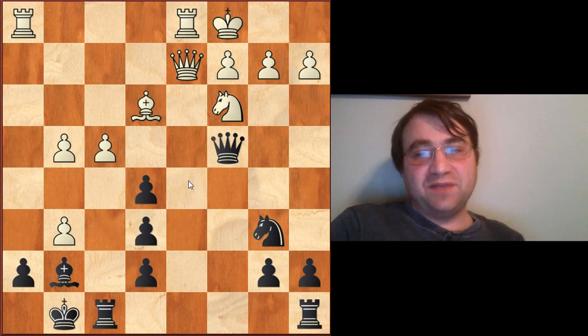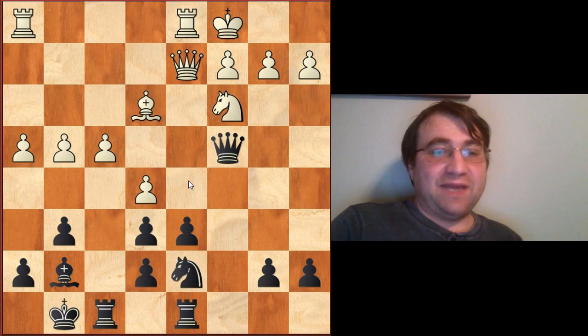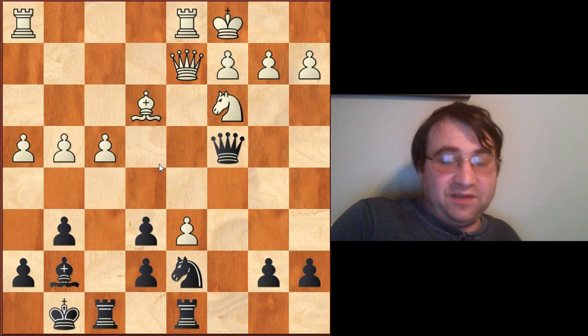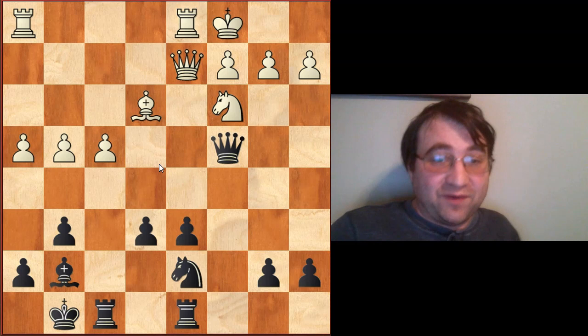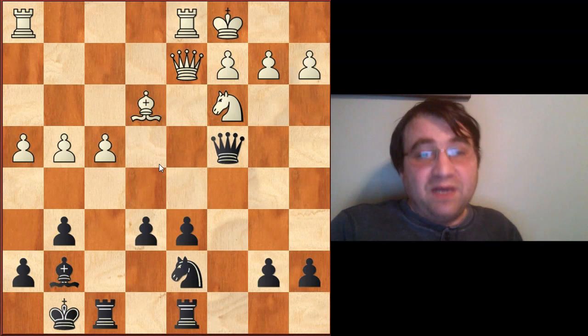What was black supposed to do instead of Nb6? The correct move is simply Ra-d8. This is the move you'll have to play if you want to get the theory right. The whole point is maintaining the knight on d7, which maintains pressure on the e5 square — we are threatening to play dxe5. If they play the natural exd6, we simply play exd6, and the pawn on d6 is not hanging to Qd6 because Bc3, bxc3, Qa2 is simply advantage black. They would have to leave the pawn on d6, and black's position is perfectly acceptable. This is the path people will have to go down with the black pieces to achieve something close to equality.